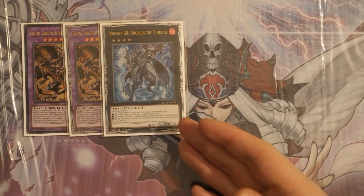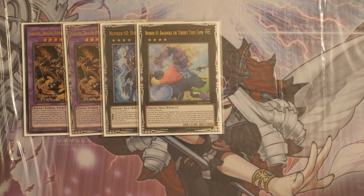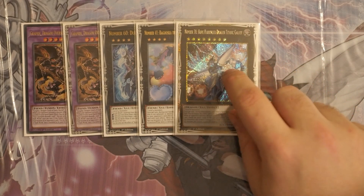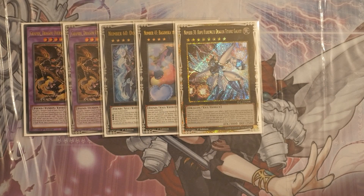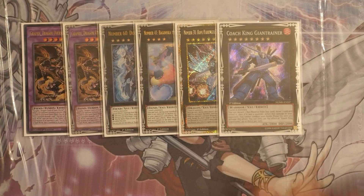For XYZs: Daguerris lets you draw then discard as an effect, triggering your Dark Worlds. Baguska is for control-heavy games, less effective against trap cards since they can bounce it, but very useful in the Kashtira matchup to slow things down. One Hope Harbinger — a nice defensive card that negates the first spell your opponent activates, or any spell of your choosing. Coach King Giantaur is great going first: you burn your opponent for up to 2400 life points and draw three cards, though you can't conduct your battle phase the turn you activate its effect, so don't make that misplay going second.